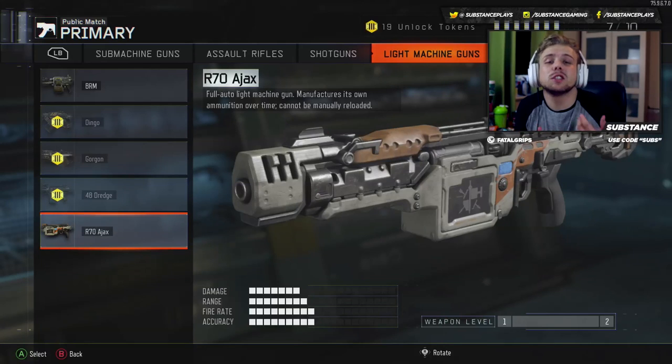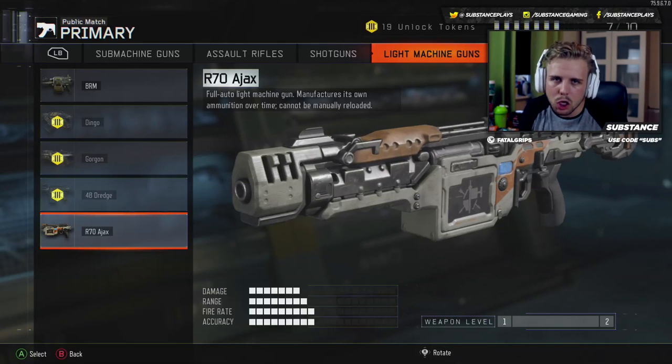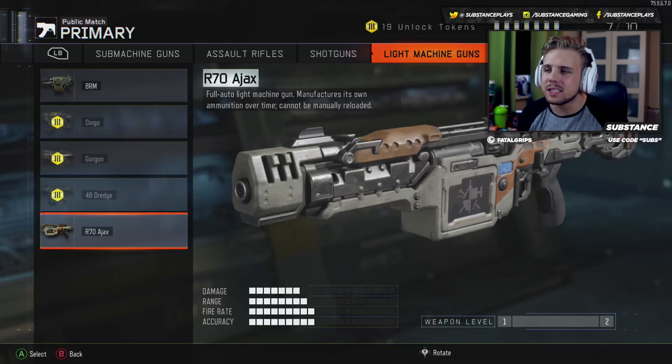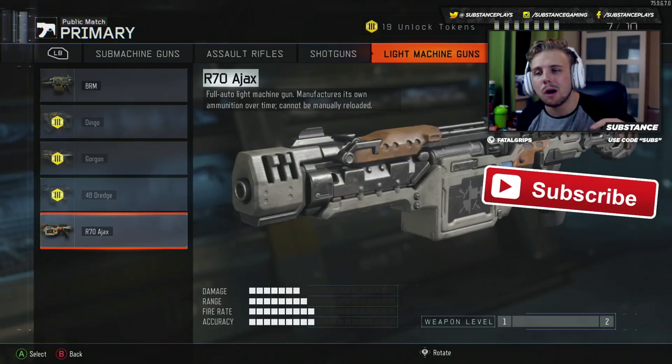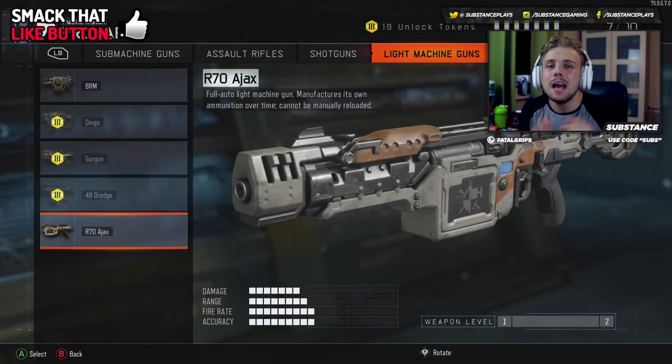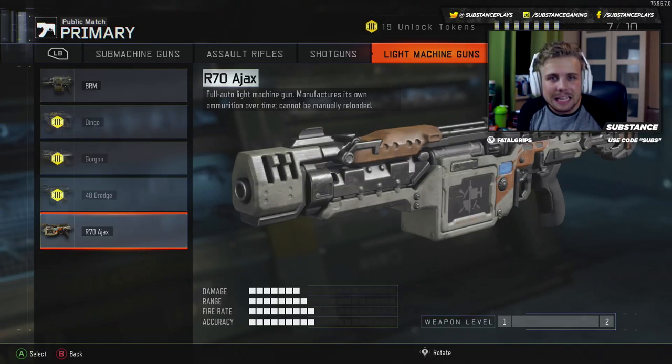A few moments later — all right guys, for some reason it will not let me purchase any more card points. But that is not to worry because we got the R-70 Ajax — that is insane. We got the new DLC LMG, which is awesome. If you guys want to see gameplay with this and like a little live commentary, let me know in the comments below. I'll get around to doing that ASAP. Hopefully we can get Dark Matter on this as soon as possible because that would be insane. But unfortunately it won't let me buy any more card points, so I can't continue the supply drop opening. If you guys want to see another supply drop opening going for the other weapons, let me know in the comments section below. If you enjoyed this video, please do leave a like on it. Subscribe if you want to see more videos like this. I hope you guys have a fantastic day and I shall see you guys in the next video.